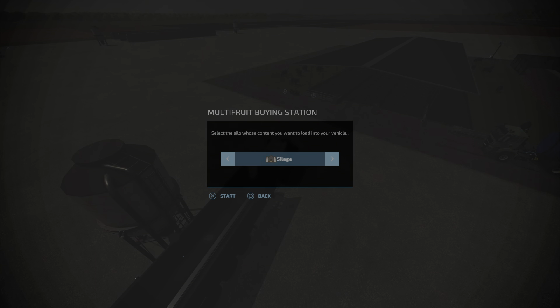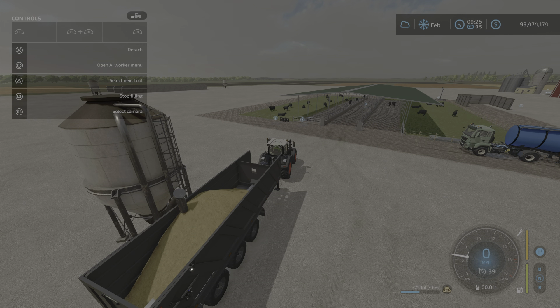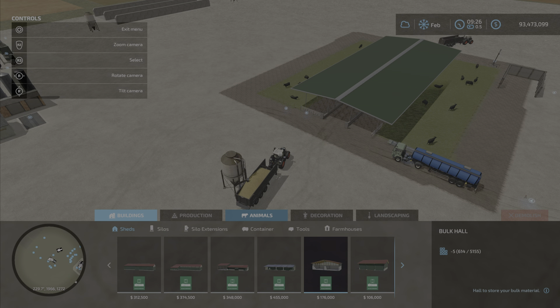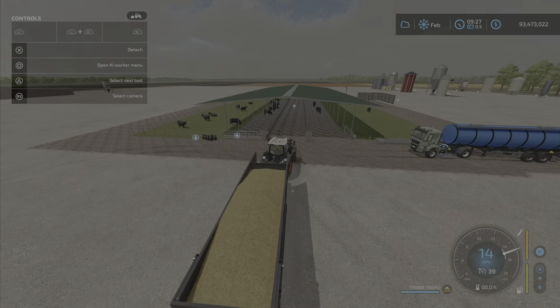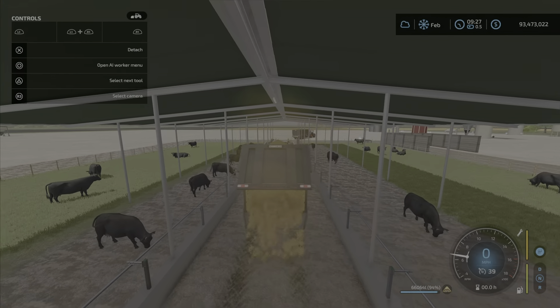Let's get some straw in and we'll see where that pops up and if it gives any animation. For comparison's sake, even the cheapest cow pasture has just 15 cows at $75,000. Double that size would get you 150, yet we get 490 cows in this one. Even the largest cow barn with feeding robot only holds 80 cows, so this is by far the largest at 490.